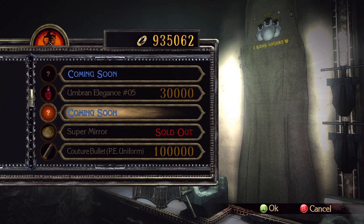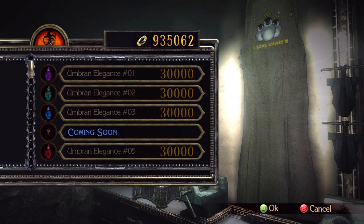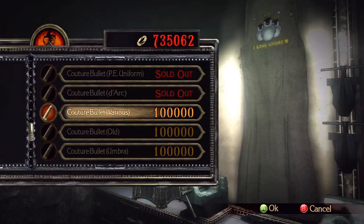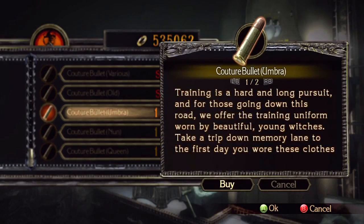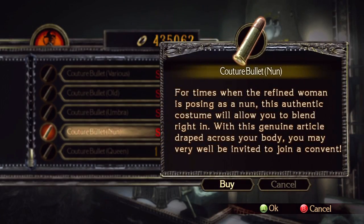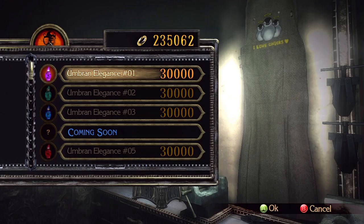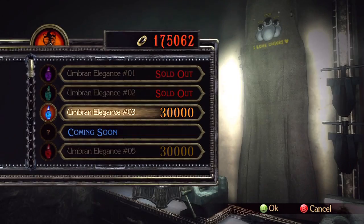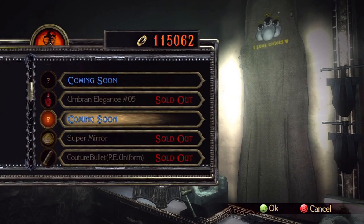There are loads of different costumes that you can buy, and we're going to be getting all of them, as well as all of the Umbra and Elegances. Basically, if you've got a weapon on, then Bayonetta's outfit will change to fit the weapon, which is quite cool. I will be showing all of these off a little bit later on.